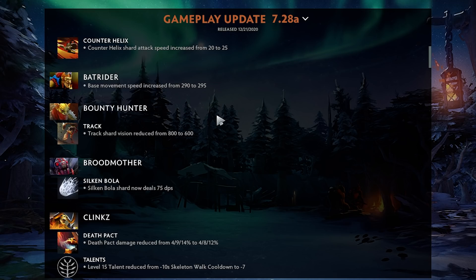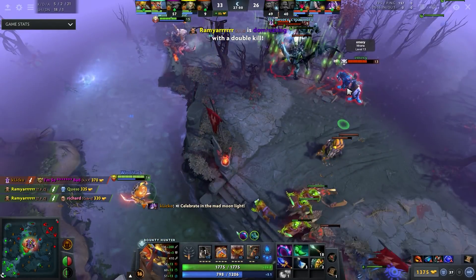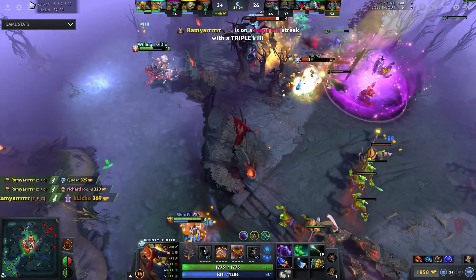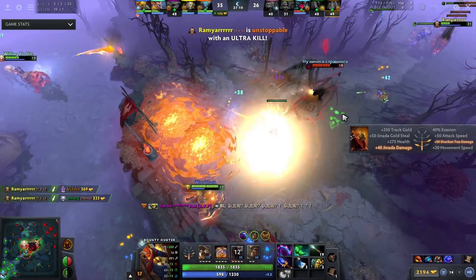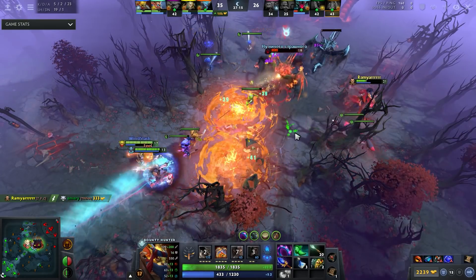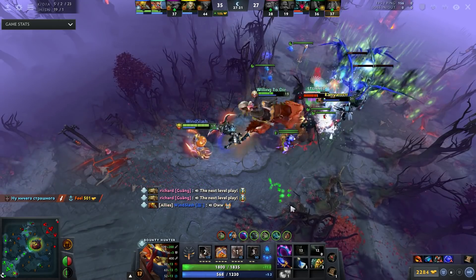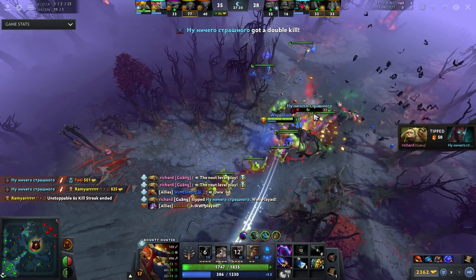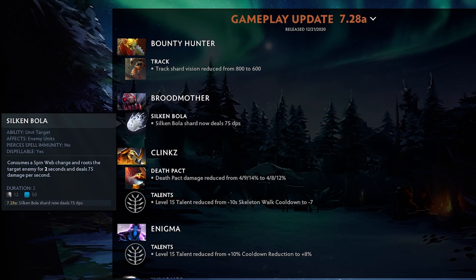Bounty Hunter track shard vision reduced — I was saying from the beginning this one stood out to me. The vision is reduced to 600. When you track people it gives AoE vision — the shard gives vision of everyone around them. Normally track only gives vision to the person you track, but with the shard it gives AoE vision, which is really strong for scouting. This nerf makes sense.